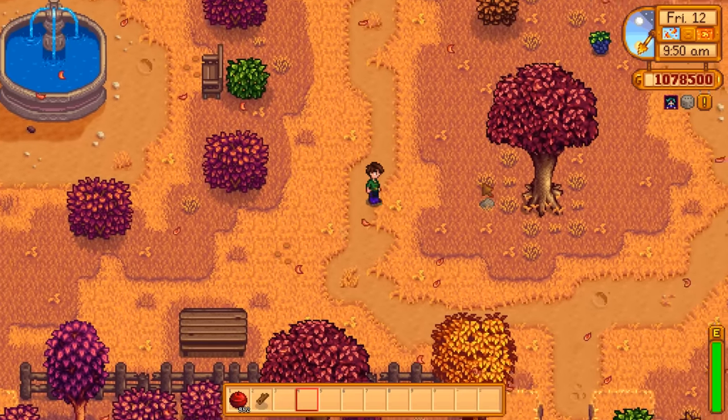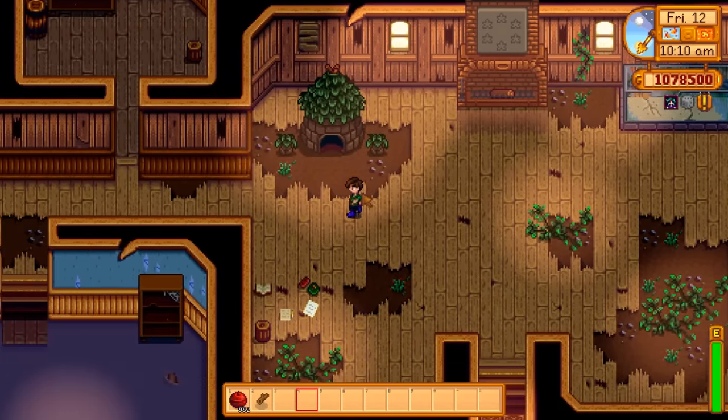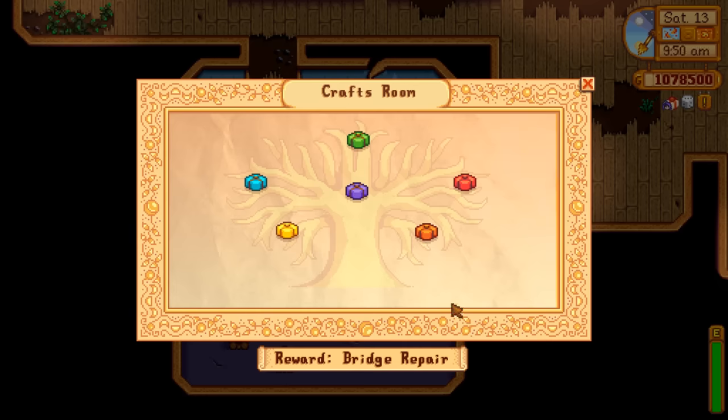You're going to want to go ahead and check out the community center, because it's up to the new farmer to fix it up rather than all the other people in town with established jobs and careers. The bundle we need to complete to unlock the greenhouse is the pantry, and you unlock the pantry simply by finishing any one of these.